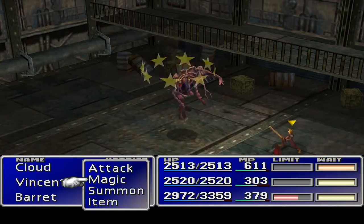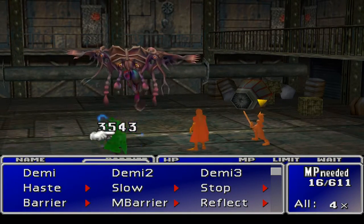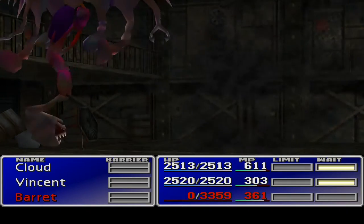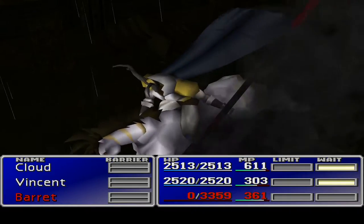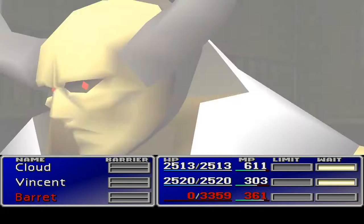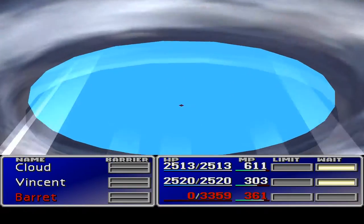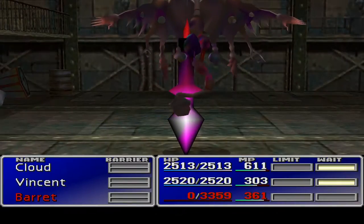Odin seems like a good idea. The confusion did not work. Poison fang — how dare you. Is that a barrier we need to work on? Wow, he's dead just like that. Barrett dead. That's not the best, it's got to be said. We need to try and bring Barrett back before this actually kills. You know what would be useful now? Sense — sense would be super useful. I think maybe what we're going to have to do is swap people's weapons out. The rune armlet is definitely good for the double growth but it's making us a little bit vulnerable.